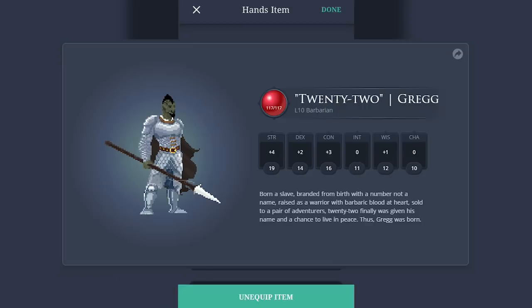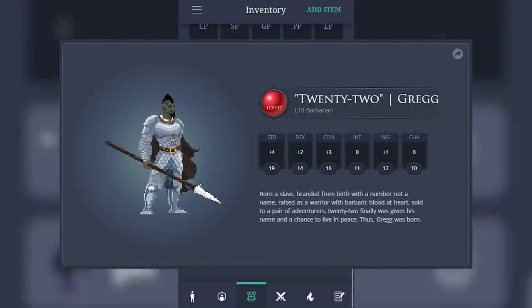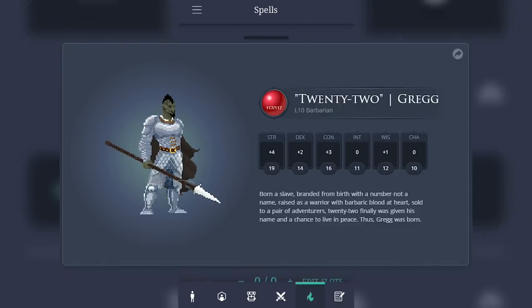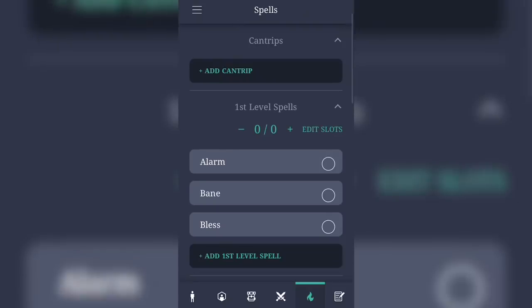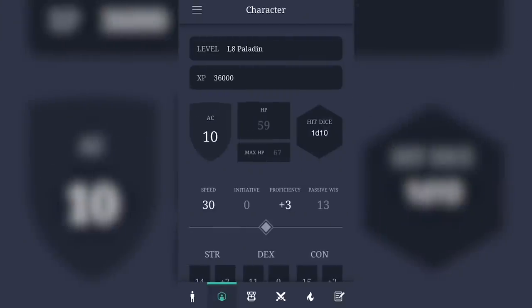Yep, that's Greg — or number 22 — the half-orc barbarian in half-plate Mithril armor with his long pike. Welcome to the 8-bit pixel world, old pal. Anyway, make sure to check out Reroll, and if you do, be sure to show us your creations as we'd love to see them. Now let's get right back into the meat and taters of this video, shall we?